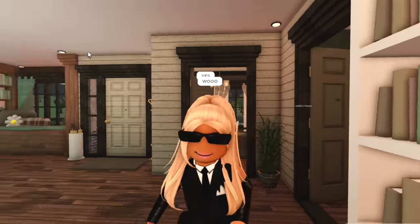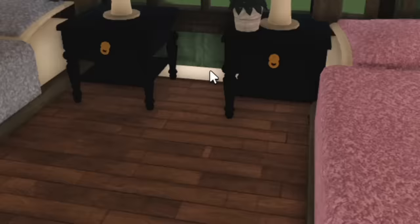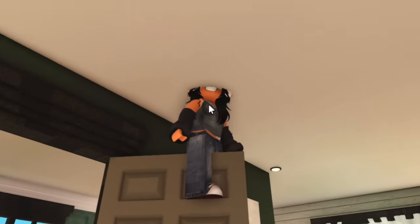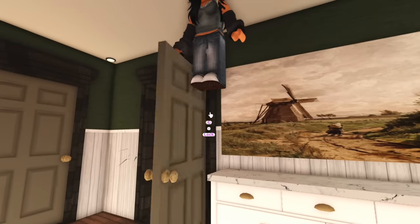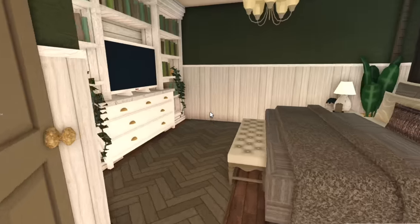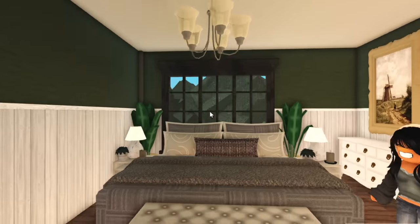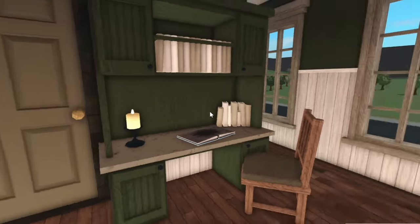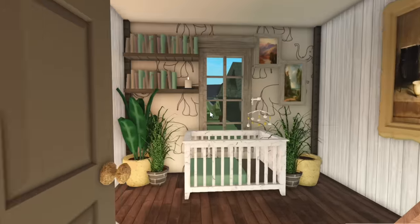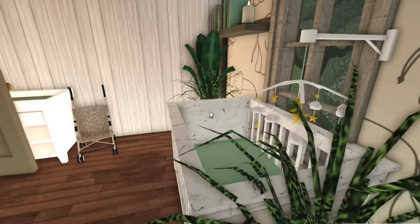Moving on to the upstairs area — this is kind of like living room number two. Then there's bedroom number two and three because there's two beds in here. Over here we have her master bedroom. This and the office is definitely like my favorite rooms — I just love the wallpaper in here, the green wallpaper with the white wall trims. And then if we scoot over here, we've got a little office upstairs and then we have the nursery. I didn't really know what to add in here but I think I've done an alright job — I think we've got everything we need.